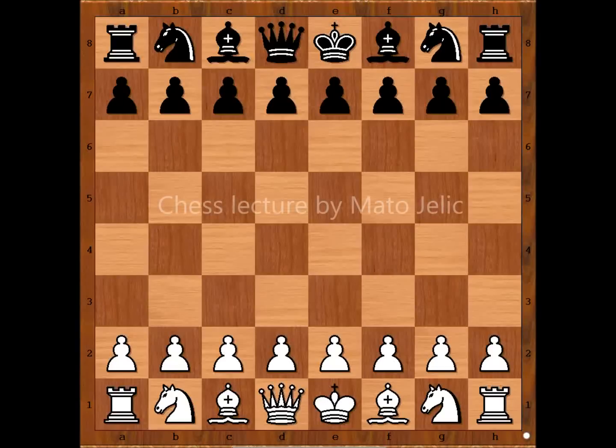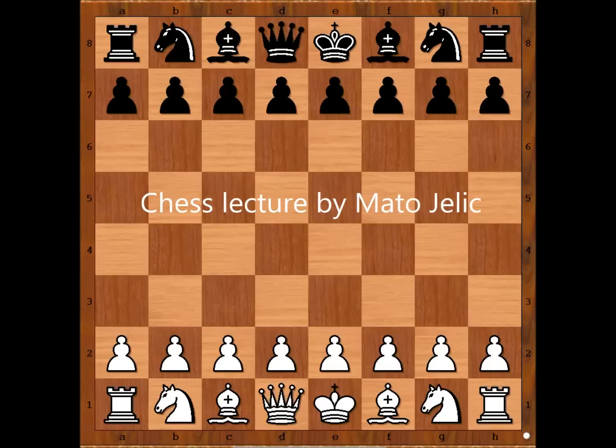Hi, this is Mato. In this video I will show you a game between Aleksandr Alehin and Stanislav Kohn. This game was played in Subotica, Serbia in 1930. Alehin played on 37 boards. And this game is worth seeing.